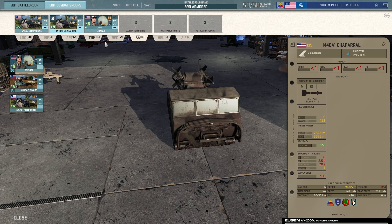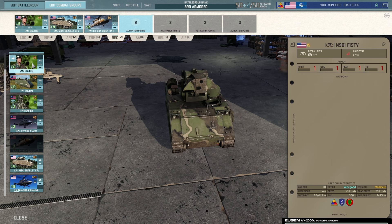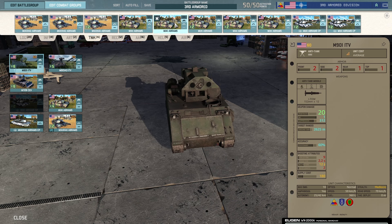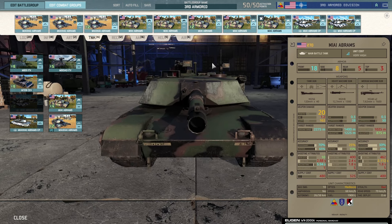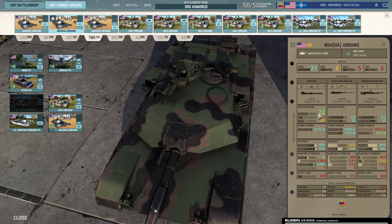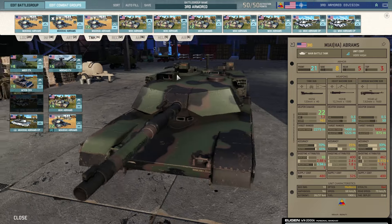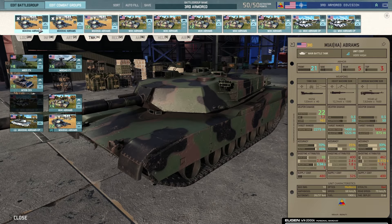Chaparrals are amazing — 12 ammo, barely need to be reloaded, good rapid fire, and they're infrared so you never have to worry about getting seduced. It's a really low-micro AA tab. The Stingers and Chaparrals together are enough to pretty much prevent anybody from messing with you. Recon-wise you've got everything you need. The only weakness is no airborne deployment. But at the end of the day the tank tab is the bread and butter.